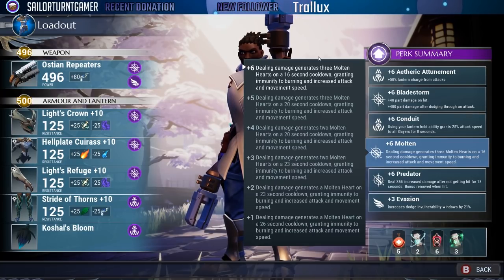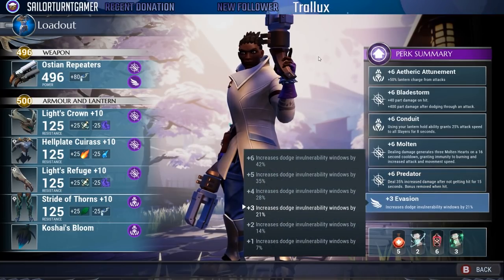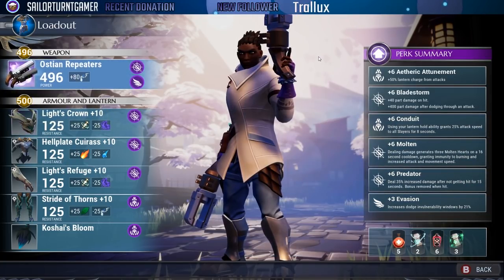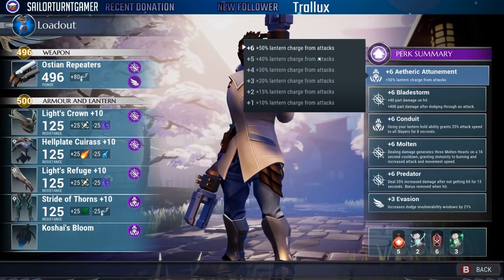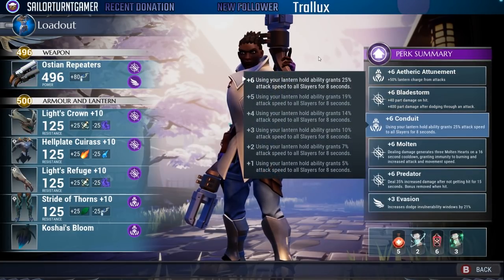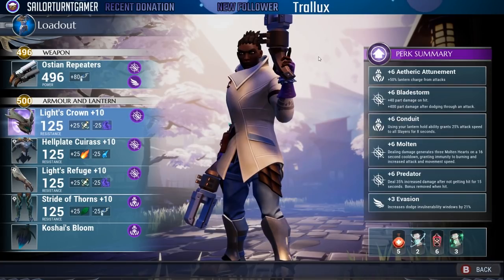Plus six predator is amazing — it deals 35% increased damage after not getting hit for 15 seconds, though the bonus is removed when you take a hit. Having that extra 21% dodge window helps reduce the chances of getting hit. That 35% increased damage synergizes with full bore chamber, and as long as you dodge through enemies you'll get cooldown reduction on that ability so you can use full bore more frequently.